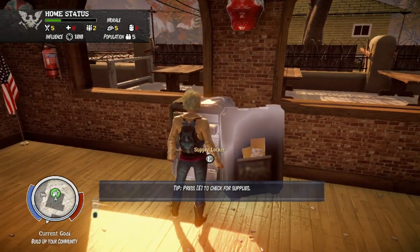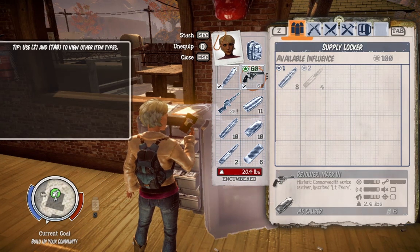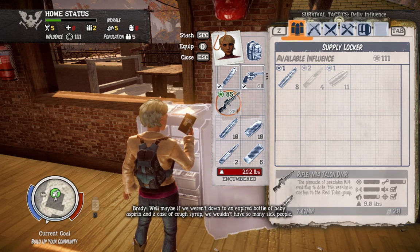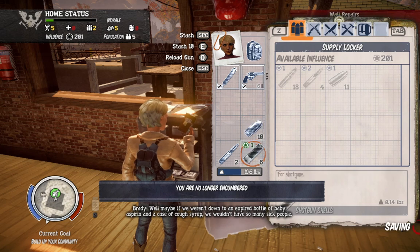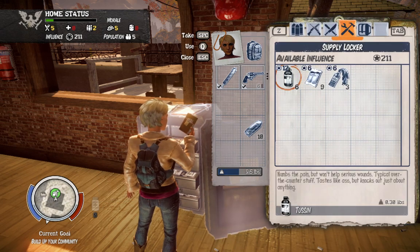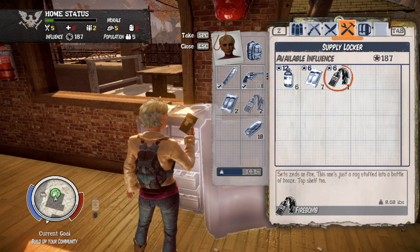I do want to go back and pick up those other weapons. What sort of ammo is this thing? I need .45 caliber — that's nine mil. Maybe if we weren't down to an expired bottle of baby aspirin and a case of cough sauce, we wouldn't have so many sick people. We don't want that. We definitely want that. We need two of those, we need three of those.